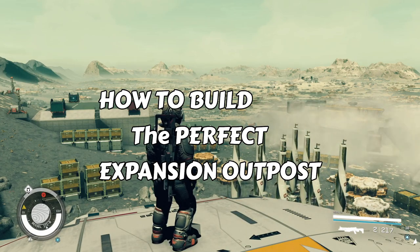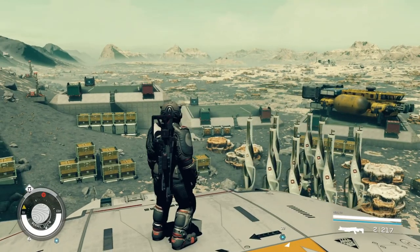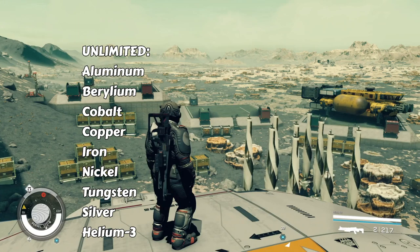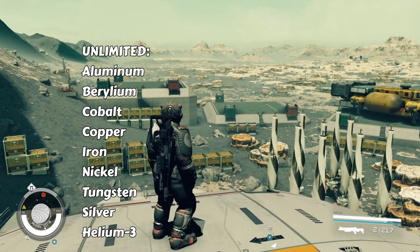Within this outpost, when you build it out the way I show you, you'll get access to nine resources including aluminum, beryllium, cobalt, copper, iron, nickel, tungsten, silver, and helium-3.